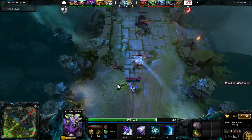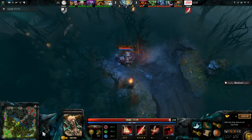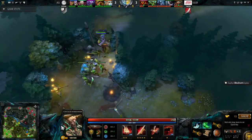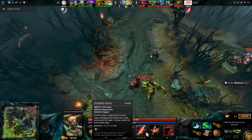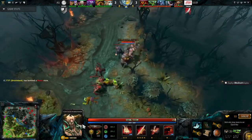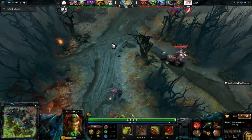The second he gets that Blink Dagger, he's going to leave the lane and roam around the map. All of a sudden they have an open lane for Viper or Ember Spirit to farm — it opens up so much space. By roaming around you kill people and cause them to react to you. Tranquil Boots are important on Centaur because his Double Edge skill does damage to himself as well as the enemy, so he needs health regen. He likes to go in and out of fights, all over the map.